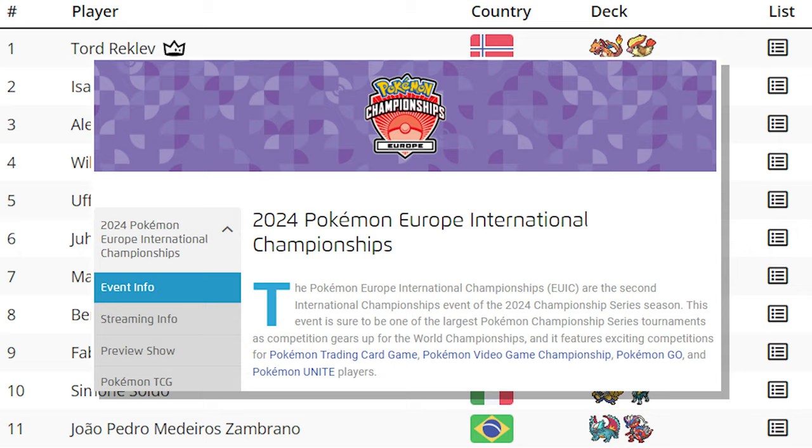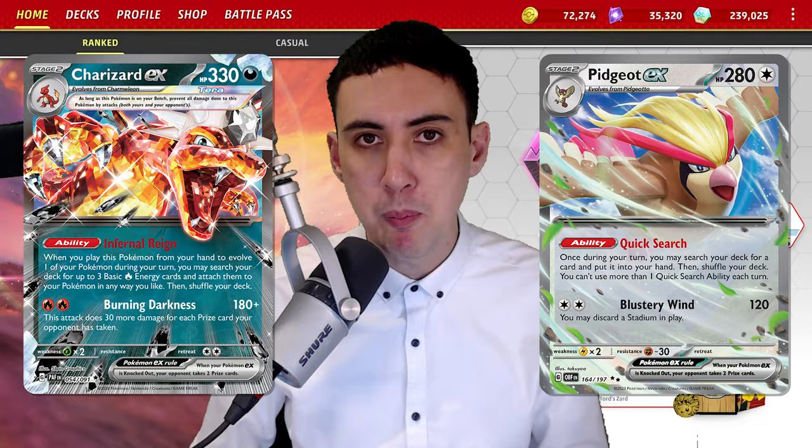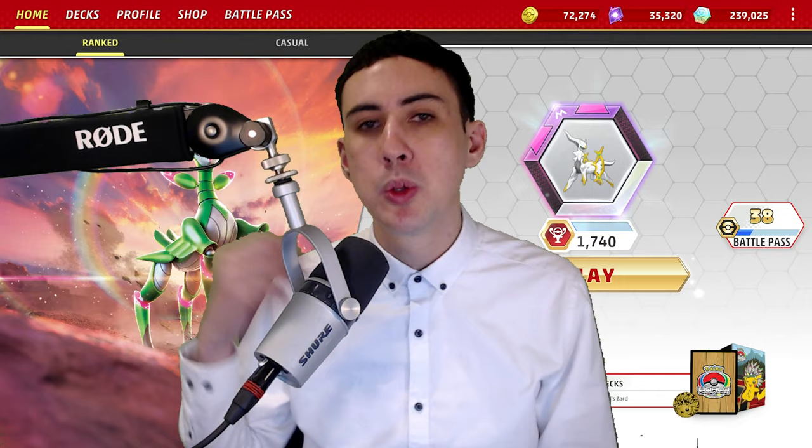This Pokémon is your main attacker and energy accelerator all rolled into one, whilst your other Pokémon are putting in a lot of work to ensure that you're never without the cards you need to succeed at any point in the game. Charizard EX has been and will continue to be a great pick, whether you're at your local shop or vying for a championship trophy.